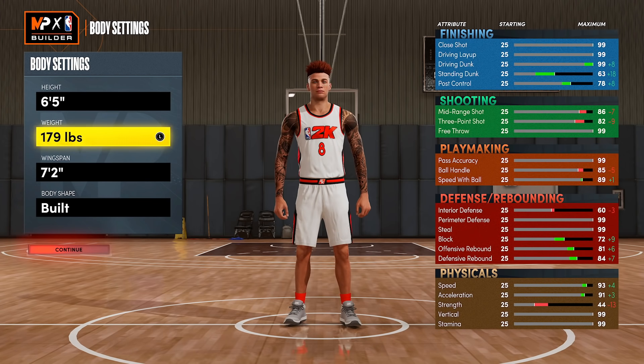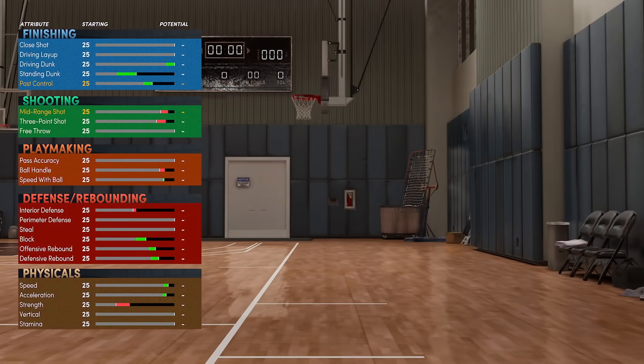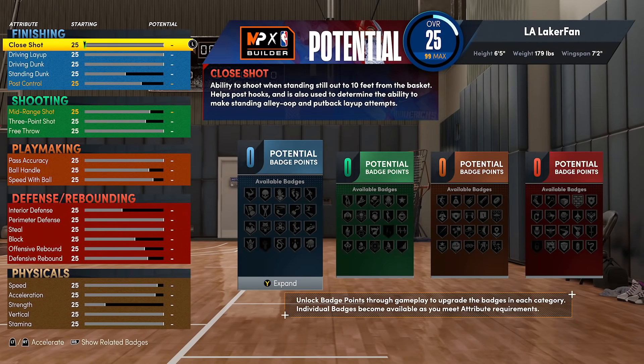Here's a little tip: I have the weight at 175 and I'll keep going up until I see something crucial go down. For instance, acceleration goes down at 180, so I'll stop at 179. There's no sense in not going this far — you get an extra two rebound ratings, both offensive and defensive, an interior defense boost, and two strength, which isn't critical for this build style but does see a couple of improvements.